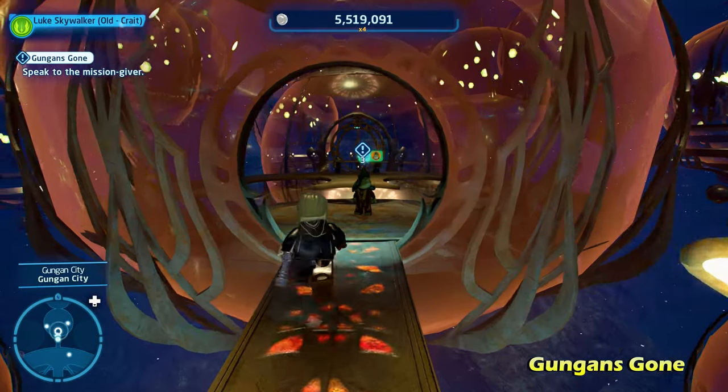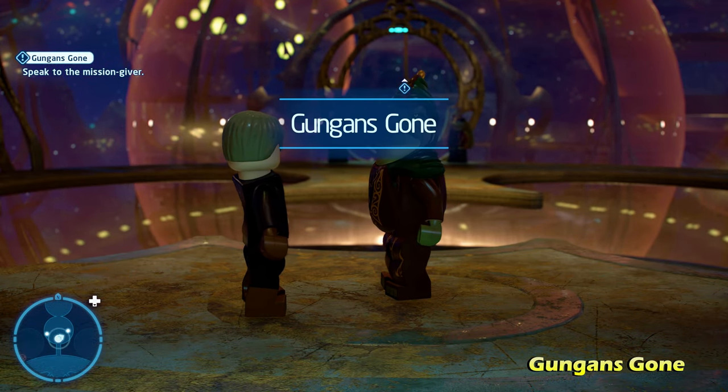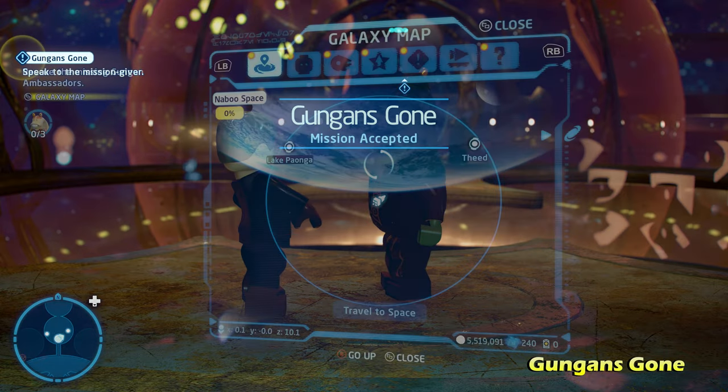The first side mission we're going to do is called Gungan's Gone. Once you activate it, it's going to lead you straight towards Boss Nas. Talk to him, and that will activate the side mission to get you started.